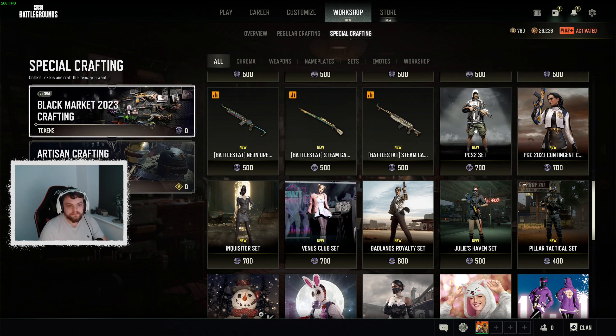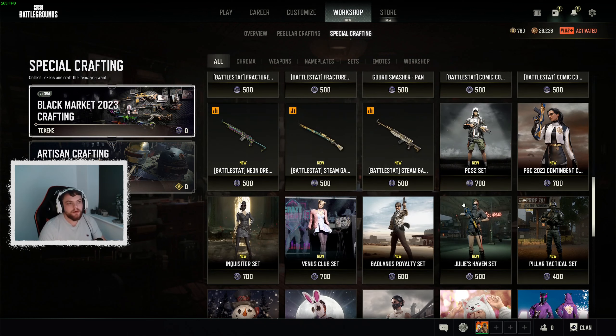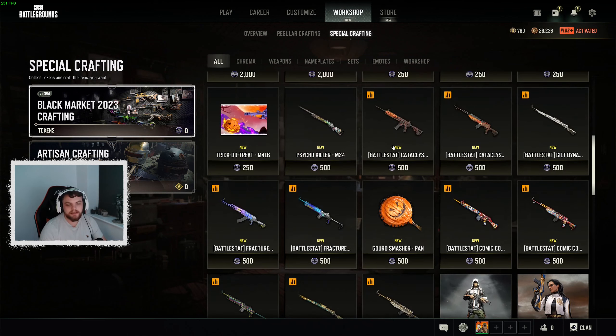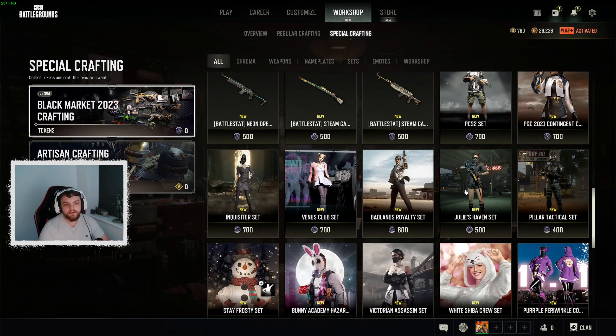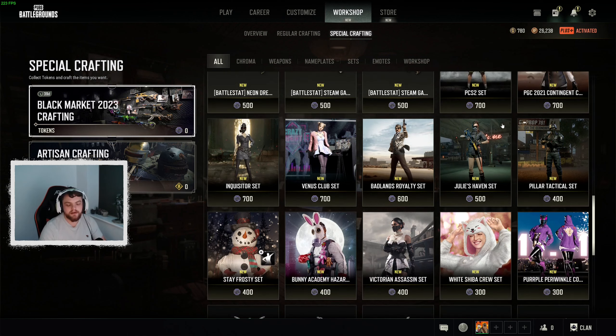Then you come down to the character skins, and I think these are a complete rip-off unless you're desperate for them. Most of these are rolled pass ones — if you missed the pass you haven't had them. But the biggest thing is that most of the time you get them in the hideout crates. I've had some of these and scrapped them three or four times. Why would you spend 700 points when a Battlestat weapon is 500? For example, the PCS2 skin is in the hideout — imagine spending 700 points on it and then the next hideout crate you opened had it as a craft item. You'd be so annoyed.